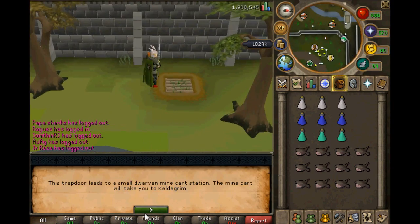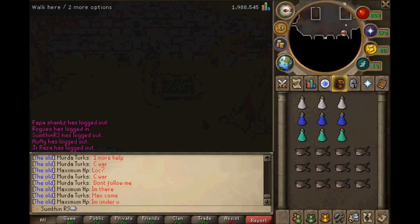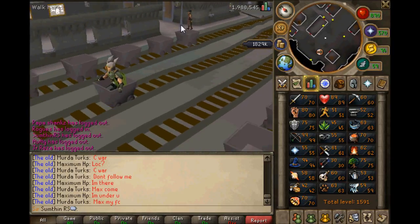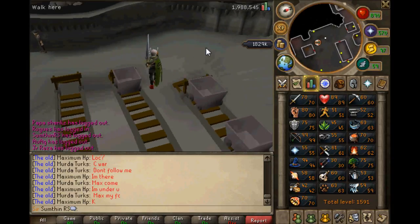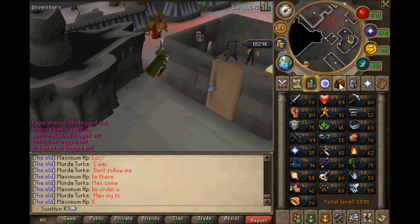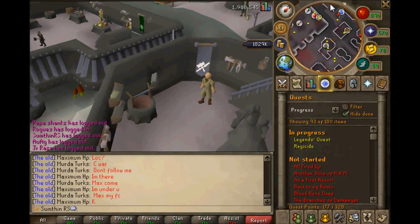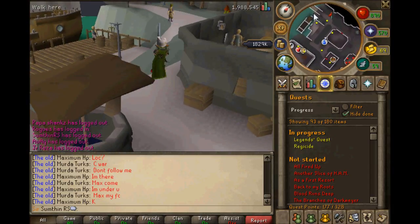I went there yesterday actually and I got an effigy, which is pretty cool. Anyways, as you can see, you start off in the Grand Exchange and then you take the little tunnel and you're on the mine cart. You might be thinking what the hell I'm on about - but to do this you have to have done the Forgiveness of a Chaos Dwarf quest, I believe.